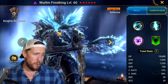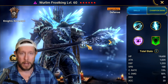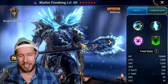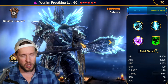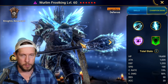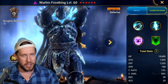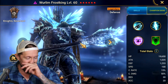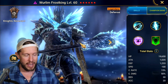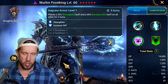Overall, I think Wurlim is a pretty good champion in a vacuum. Would I be excited pulling him? Absolutely not, because he's still more of a progression champion. He's the type of champion you slot in when you hit that roadblock with your poison team or seer team — on doom tower waves and regular progression floors — and he's just going to be a monster support champion.